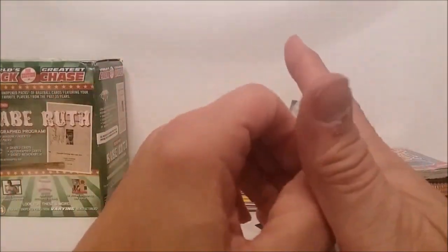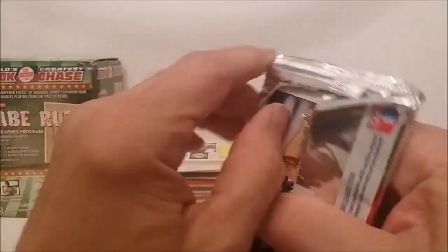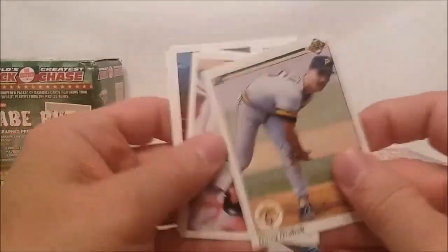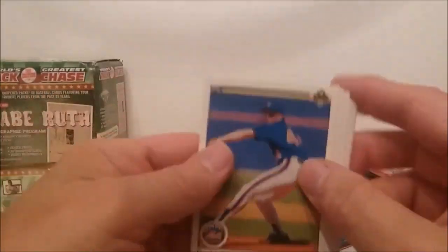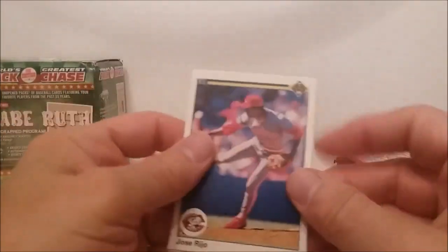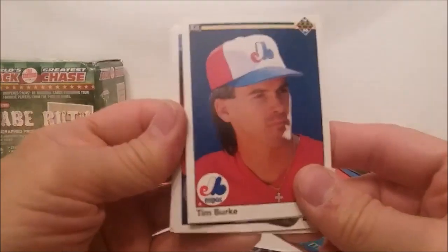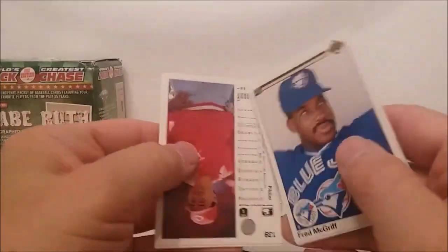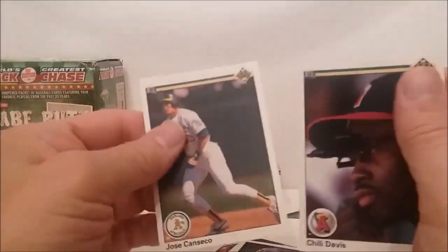1990 Upper Deck. Guderman, Walter, Drabek, Sheridan, David Cone, Jose Rijo, Tim Burke, Dave Anderson, Sticker, Langston, Fred McGriff, Kuzumary, Franco, Crazier, Chile Davis and Jose Canseco.